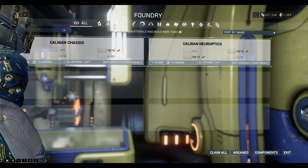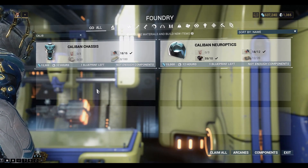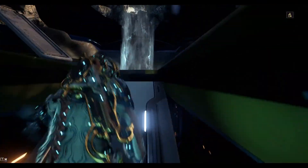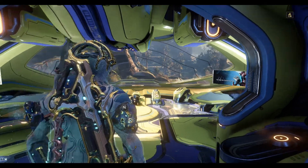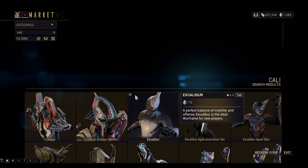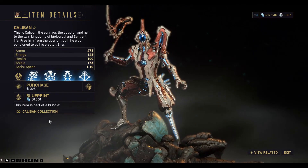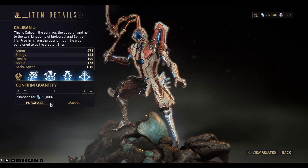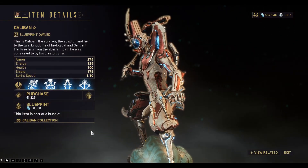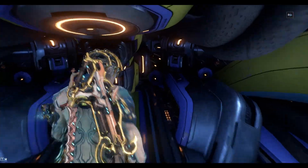Let's go and take a look at the collection so far: Caliban chassis, Caliban Neuroptics. So I can go to the front of my ship and buy the main blueprint here in the market. Search for Caliban — so it costs 50,000 credits. Okay, let's go and take a look.